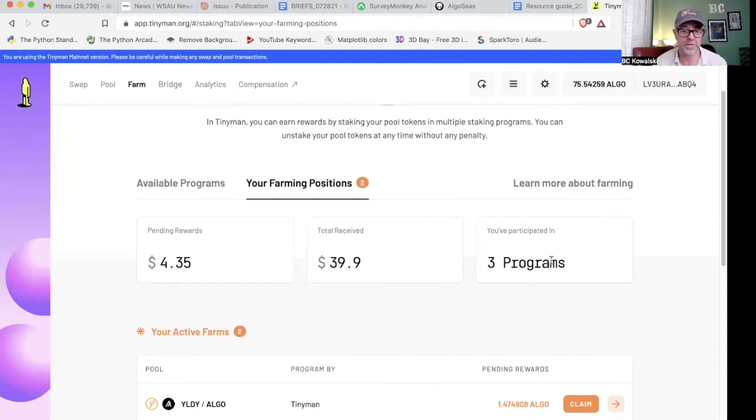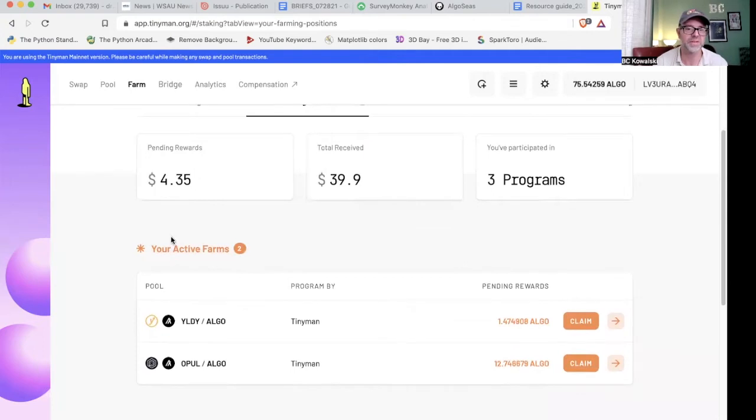I was in three programs, I'm in two now. You can see how much you've received total — I've got about $39.90 total from this program for all the things that I've done. Pending rewards is what I've got sitting out there right now, about two days' worth. I'm getting about $2.18 per day on my Tiny Man, which was not a great deal invested. And we've got $12.74 in algo from the OPAL/ALGO pool — this is the most lucrative one, still time to get into it, I think it closes on the 30th.